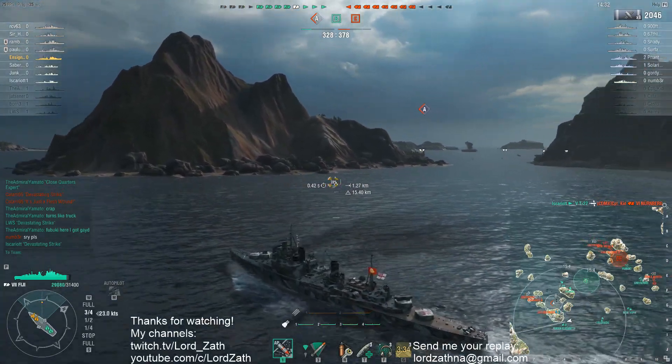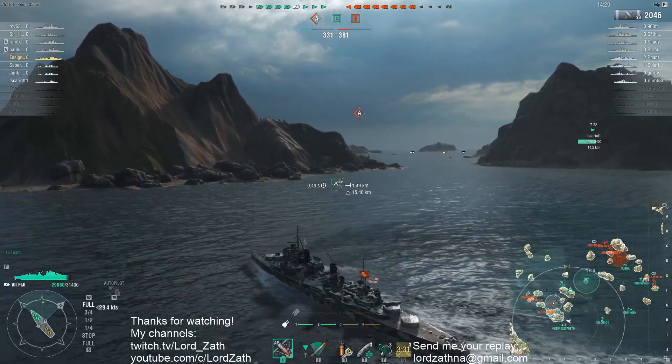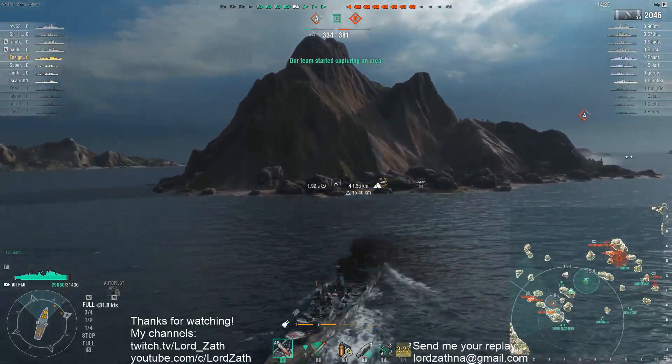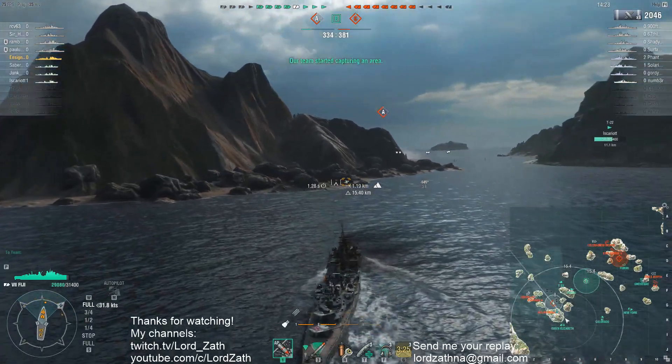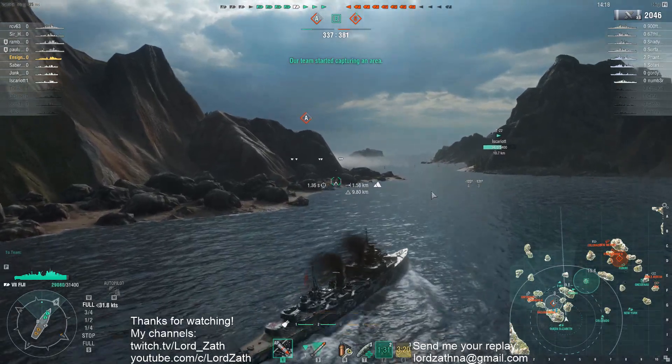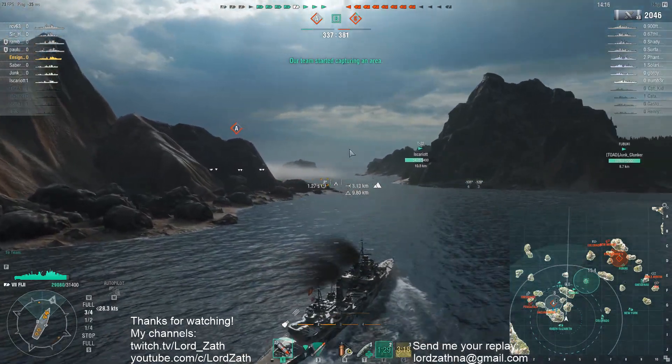Continuing the course you're on, you're going to run into a Gneisenau and a Pensacola. You're choosing to turn into A, and again — if you had fired torpedoes up the channel, you might have actually hit him with those torpedoes.